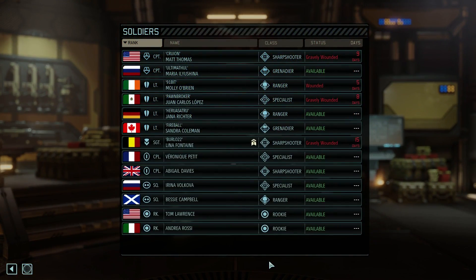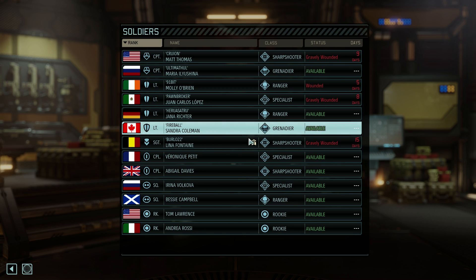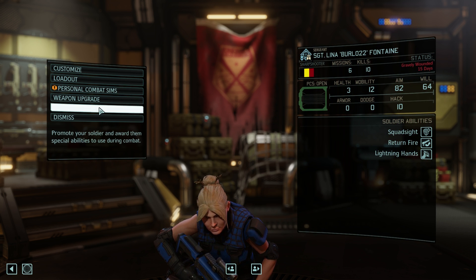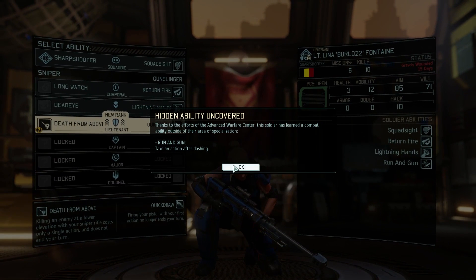Apparently I can view soldiers here. Look at this — we even got a promotion on this character. This is one of the reinforcement characters that we brought in, Burlo22. During the mission, reinforcements were coming in from the back and Burlo was the one person who was already injured. She wasn't injured during the mission, but right at the end she must have gotten a kill and she's gotten a promotion. We'll go ahead and give her that — she's got the cool hairstyle. Also, we've got to assign the personal combat sim to someone, but we'll get there soon.